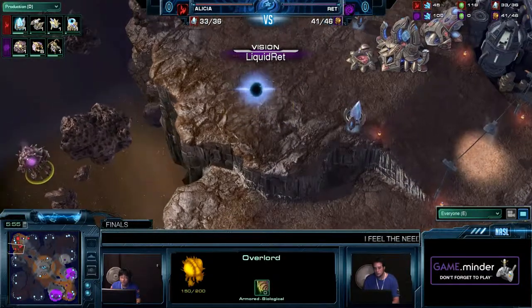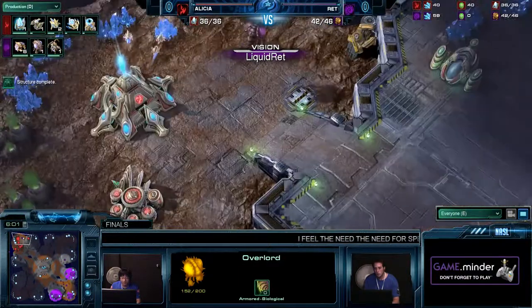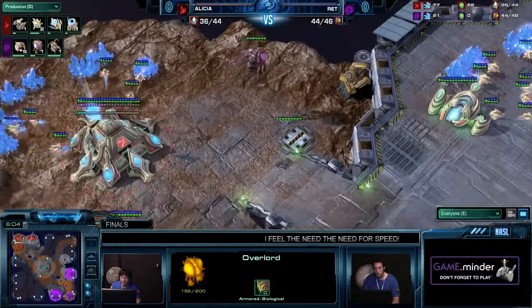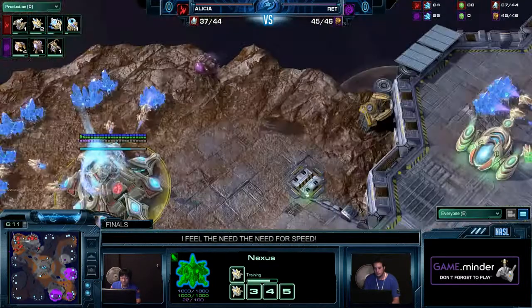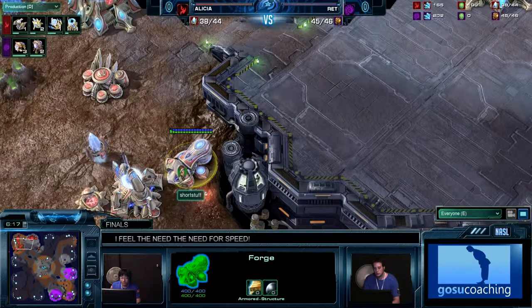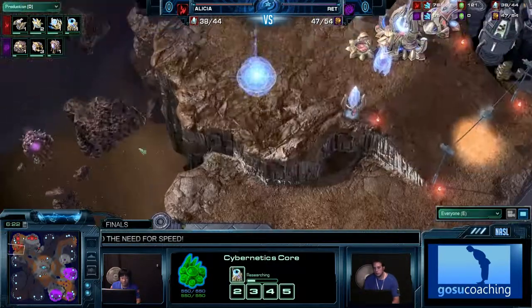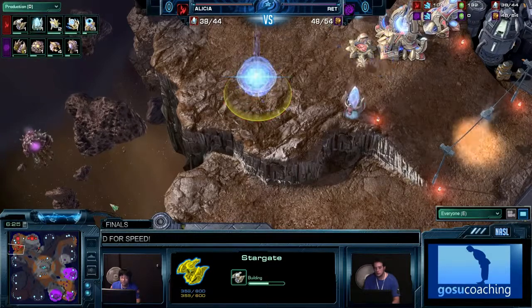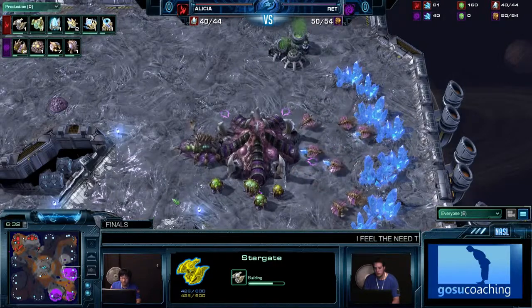There it is — the Stargate goes down, but in range of the Overlord! How unfortunate for Alicia. Ret takes a big advantage because of that — it's instantaneous, he knows it's coming. The main lines you could have seen are Robotics Facility, the Forge gate implying plus one, and Warp Gate. But knowing that the Stargate is where the first 150 gas is allocated, Ret can actually defend against this very accurately.